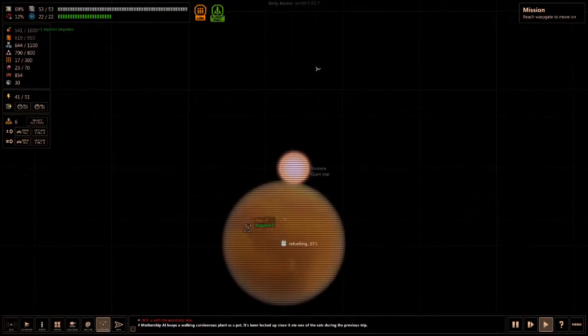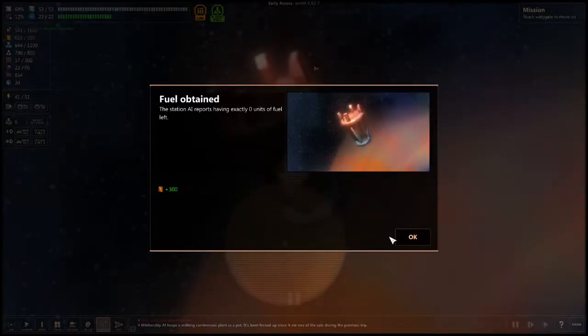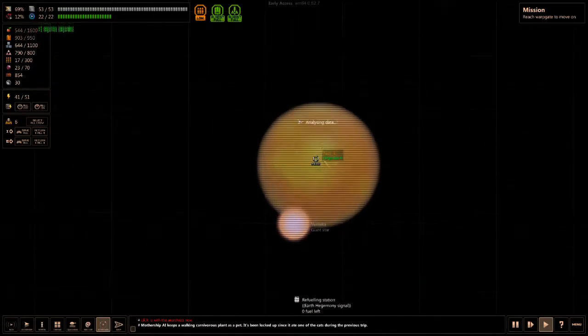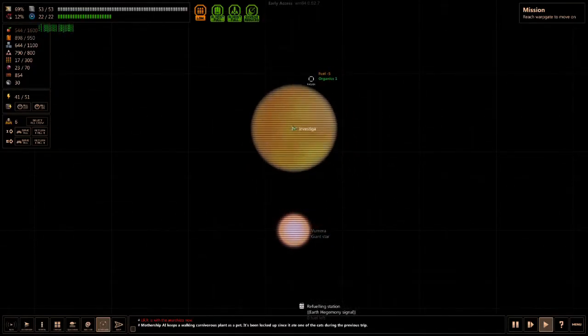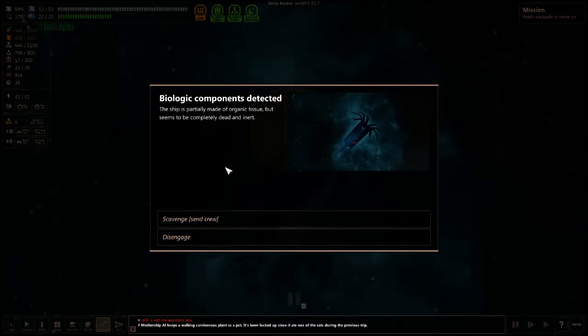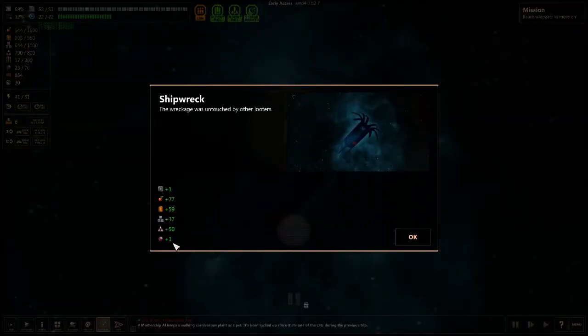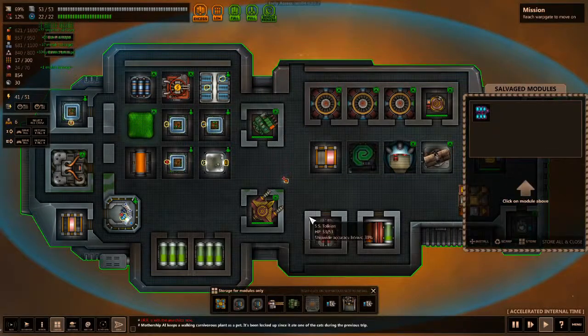Fill our tanks — so much fuel, man, it's amazing. Savage this weird freaky thing. Look at all that stuff — what is this? A shield battery biotech.